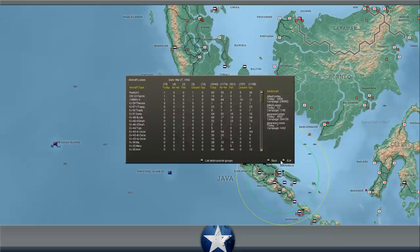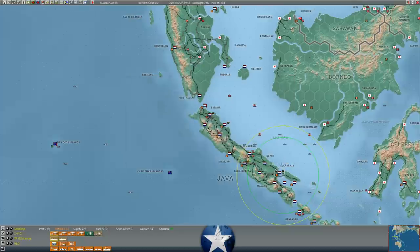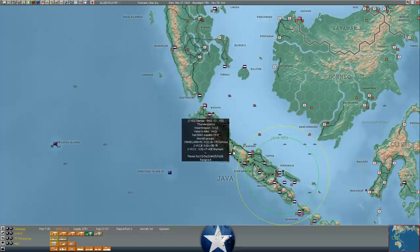In terms of planes in Surabaya able to bomb - we've got a fair number of Hudsons and about 27 aircraft. They're all currently set to search, but we could set these guys to naval attack. I'll have to think about that - they're not going to do a lot, but maybe they'd overwhelm a CAP. Most likely they're just going to give him free kills, but who knows.